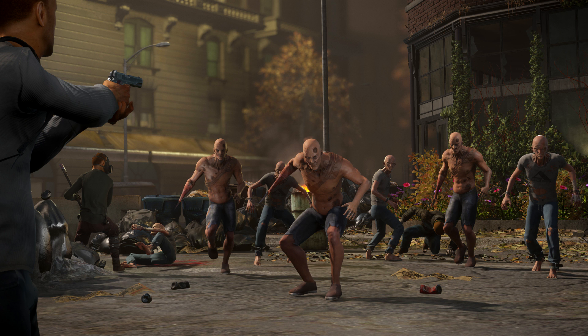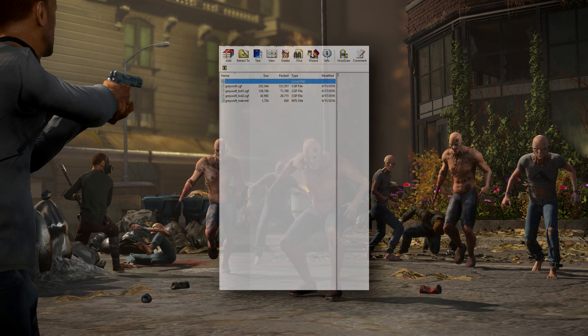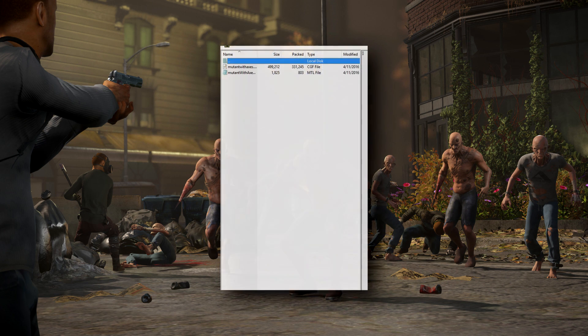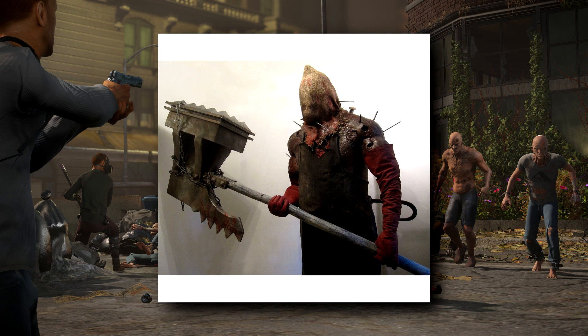Coming in at number three is predatory animals and new mutant variants. Dirty Mike went into the game files and found that they're going to be adding mutants with axes and also grey wolves. It sounds pretty cool, but it's going to be a lot harder having mutants running around with axes, since axes are a one-hit weapon. You're going to have to shoot those in the head if you want to survive.